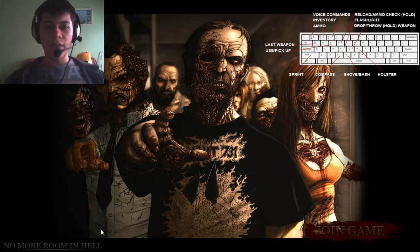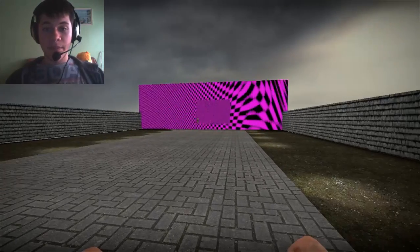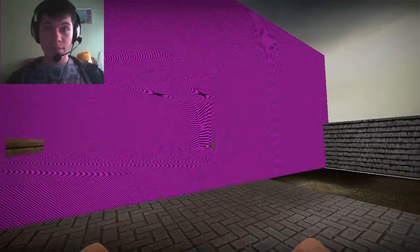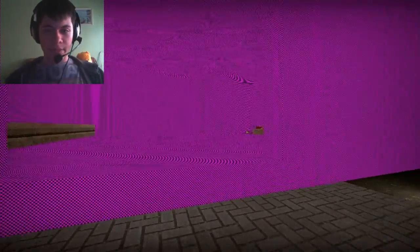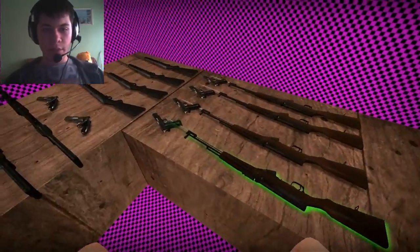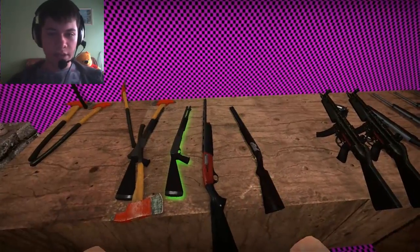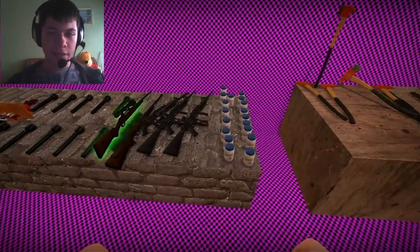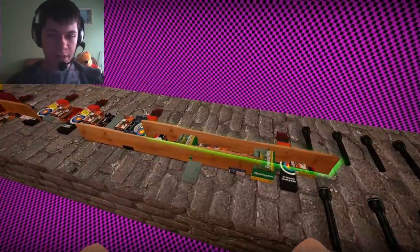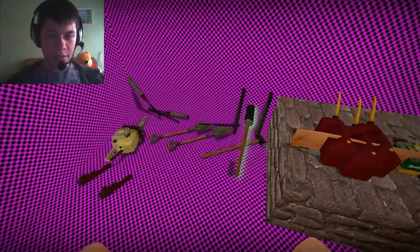What's up everybody, my name is Xcorsair Machine and welcome to No More Room In Hell. This is a new map called Gun House. The textures are a little bad but we have pistols, crowbar, some shooting rifles, shotguns, machine gun, more shotguns, Remington, axes, some pills, baseball bats, and there's a chainsaw.